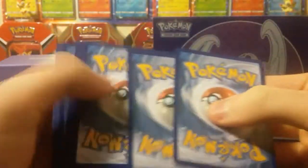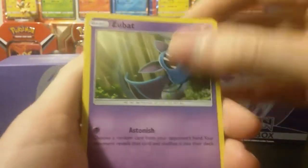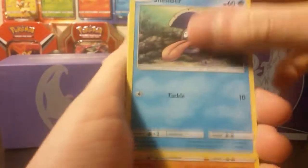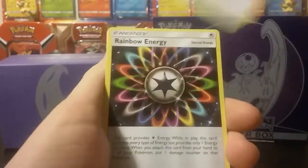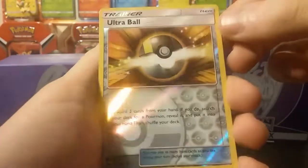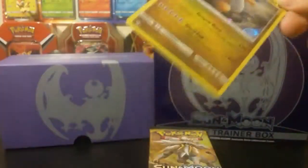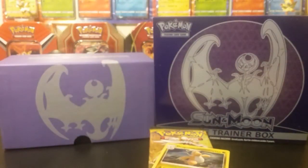All right, we got ourselves a Zubat, Poplio, Togodomaru, Shelder, Makuhita, Fighting Energy, Trumbeak, Rainbow Energy, Torukat, a Reverse Ultra Ball, and a Dragonite Hollow. First pull is a Hollow Dragonite - that's kind of awesome.